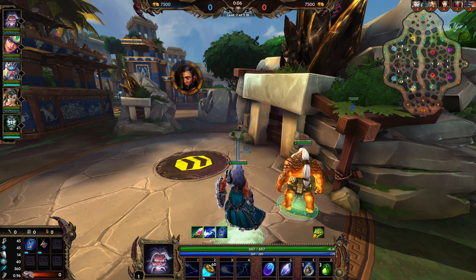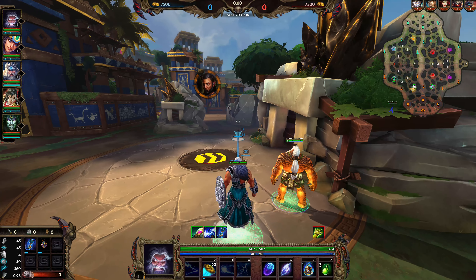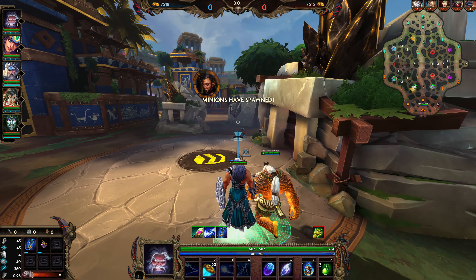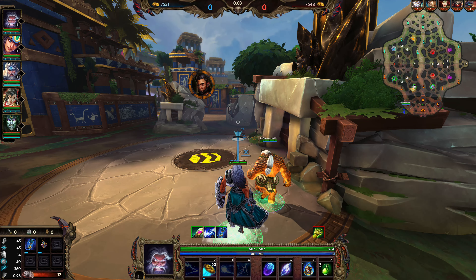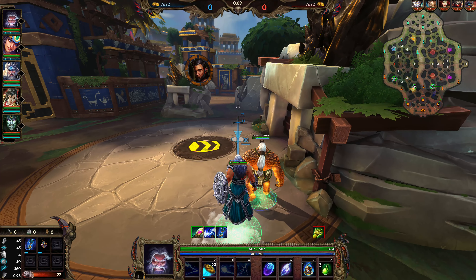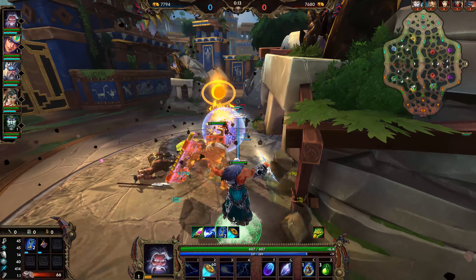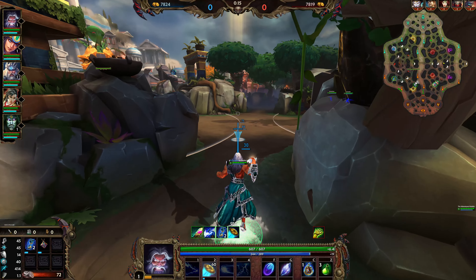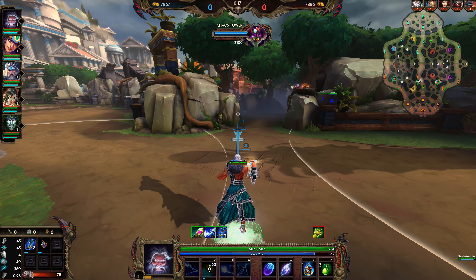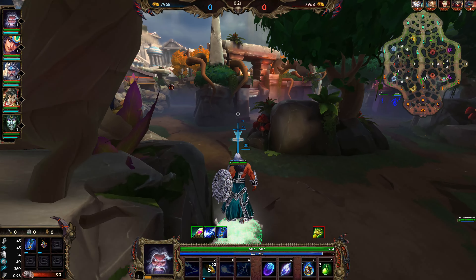There are two reasons for the Beads: Nuwa does have her stun and Cerberus has his ult. There's also a root from Lancelot, and he's their assassin, so that could be quite threatening. We're going to grab a Hog and some health potions, because we don't have a ton of lifesteal yet. Looks like our jungler is a Bracken.